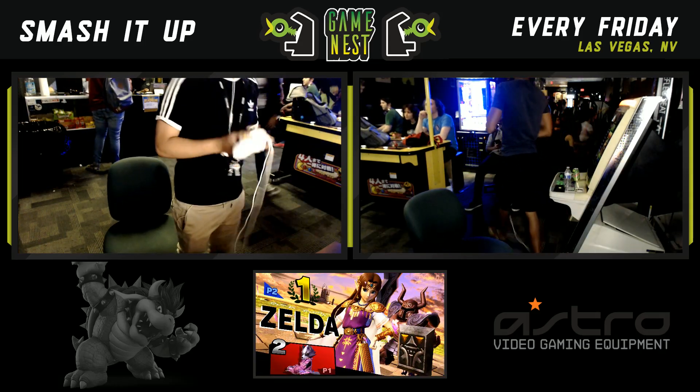Nice nair into forward tilt — a little two-piece. This is such an uphill battle for SK92 — it's going to be a miracle for him to win this game. Venn looks indomitable. He tries the forward smash to catch a landing, throwing out all the stops, but SK avoids everything. Venn resets to neutral, content to stay back and wait. There goes the dash attack — SK tries to fight the knight but loses it, loses the game, and Venn takes the set.